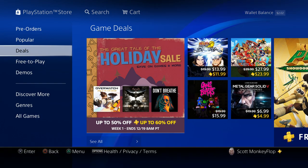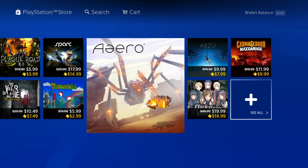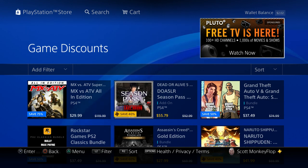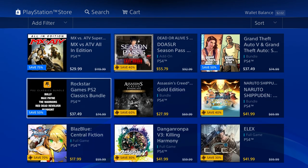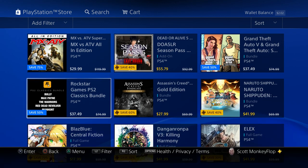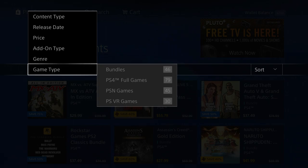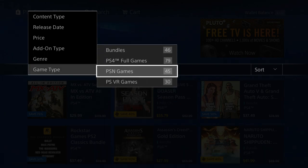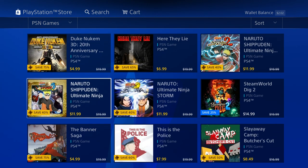What happened to PS2 on PS4? I know they're big on promoting PlayStation Now and their services, but it's really upsetting and frustrating when I log in and I cannot find PS2 games anywhere unless I literally search for a specific title. You'll find them randomly scattered throughout - like this Rockstar Games bundle for PS2 Classics under Game Discounts - but they're not organized or grouped together.